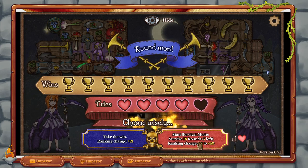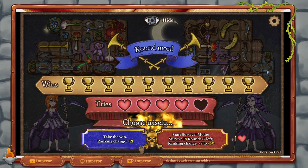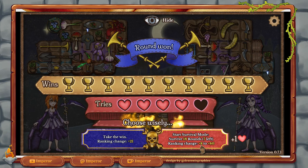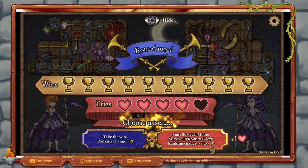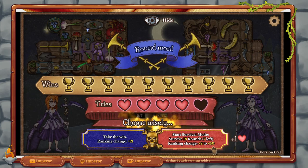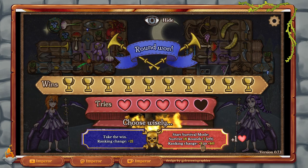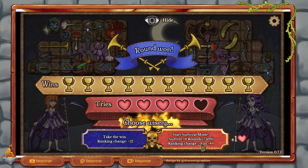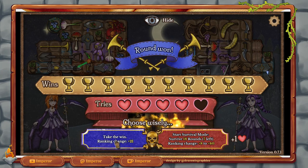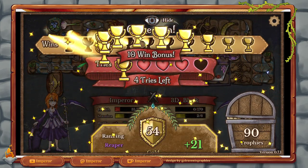Interestingly enough, I've never taken this option. We can get a ranking change of plus 21 flat, or we can do another 7 rounds and get a potential ranking change between plus 8 and plus 40. Which I think is a little bit weird — because you definitely get the 21, but you could get the plus 40. But we get another heart to make it a little bit easier to win in survival mode. I'm a person erring on the side of caution, and this video is quite long already. So we're going to take the win here.